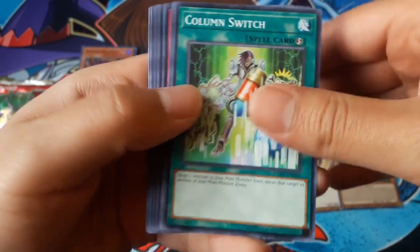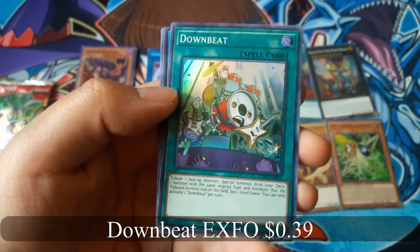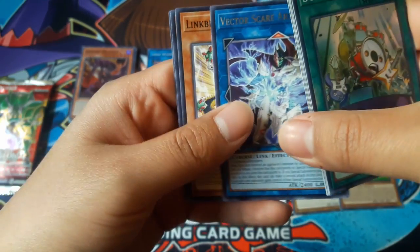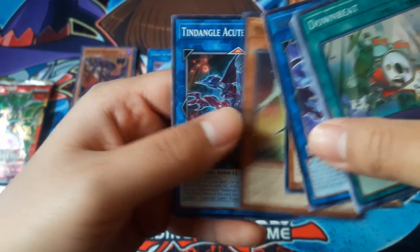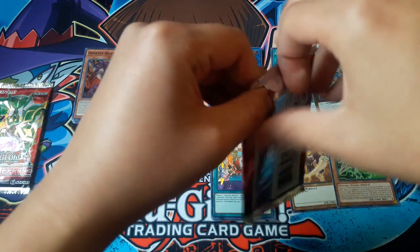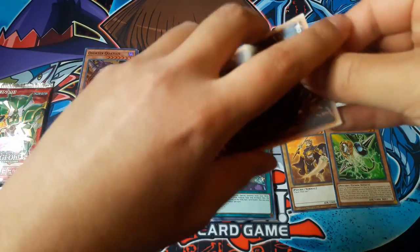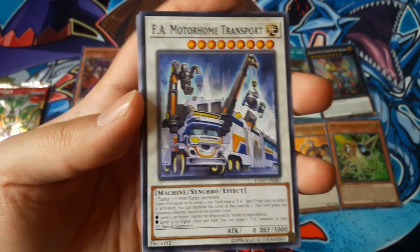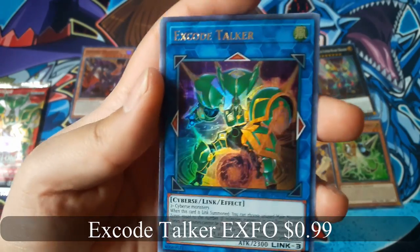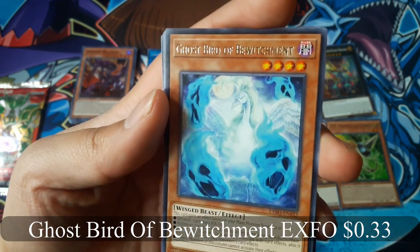Column Switch. Column Switch. Down Beat for Super Rare, and Scared Archfiend for Rare. FAA Motorhome Transport. Xcode Talker for an Ultra Rare — that's nice. And Ghost Bird of Bewitchment for a Rare.